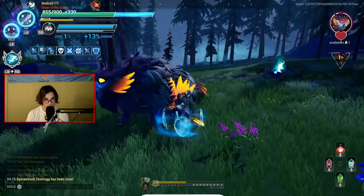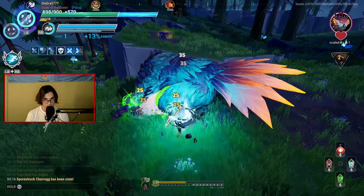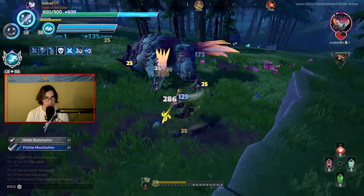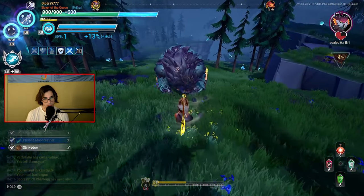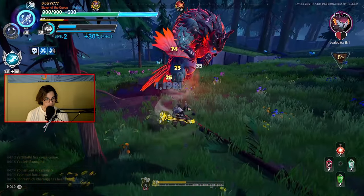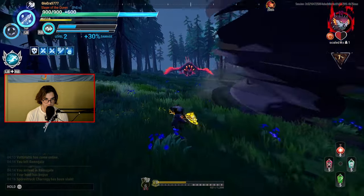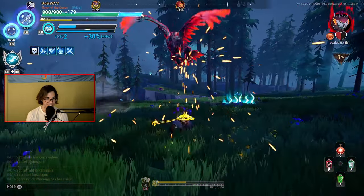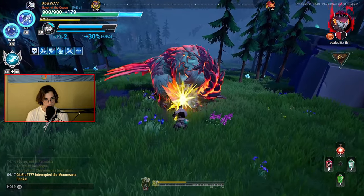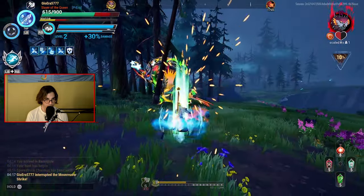Next test is the Moonreaver Shrike, which I think will be a much easier fight than the Charrogg because it has less health. Shrikes are comparable — they have a lot less health than other behemoths and are really fragile. If you break one part, you can break others pretty easily. We're out of tonics so we'll reapply those. With this build you get damage plus attack speed plus survivability — almost anything: damage, healing, everything.